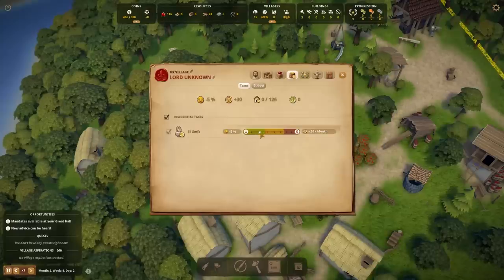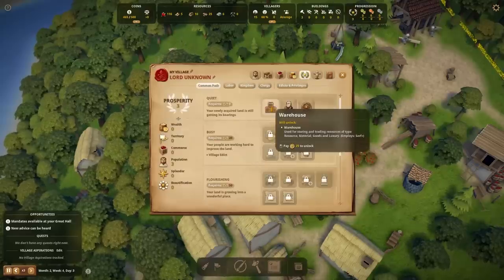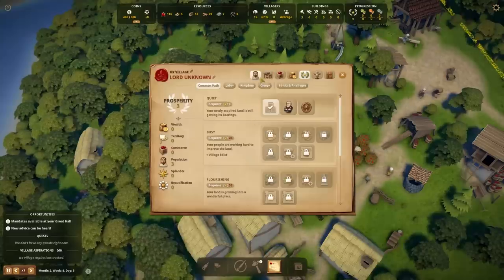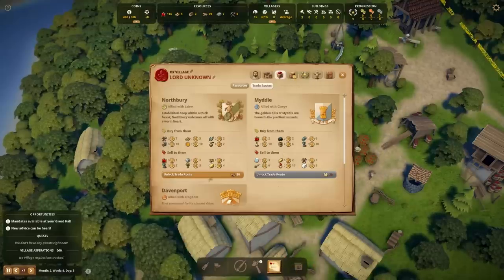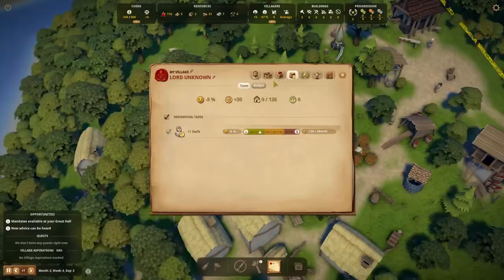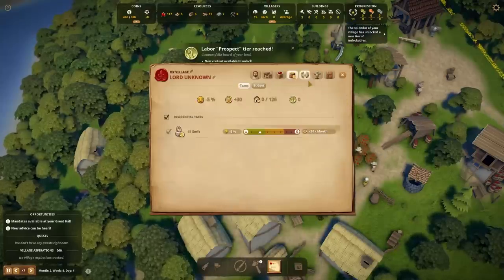We want to get at least a decent flow, a little bit over our upkeep. I'm going to slide this ticker over, and now we're collecting 30 a month and we've only made people slightly unhappy — and that's sort of okay. This menu is to me a bit much, like having everything in one book. It would be nice if there were separate buttons here to open up these different things. We also have trade routes getting unlocked — we can buy tools and start to exchange for goods we don't have.